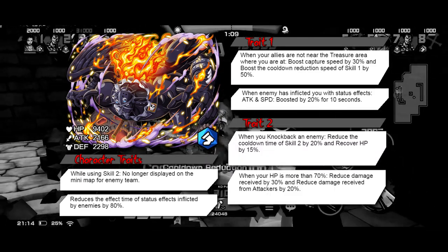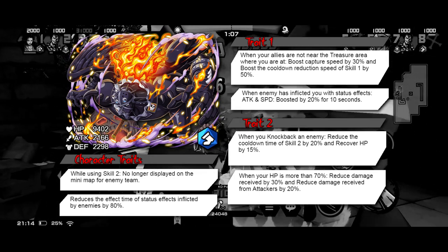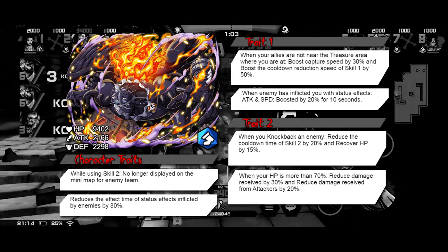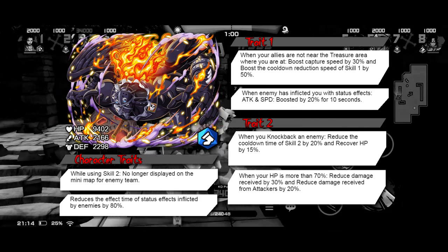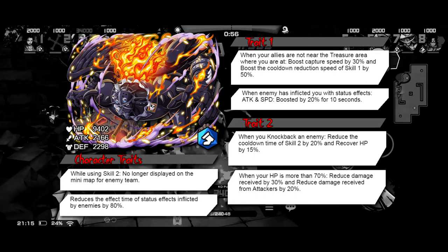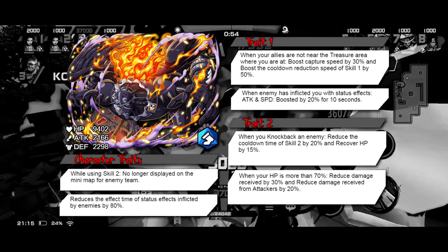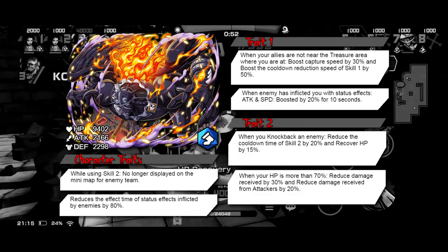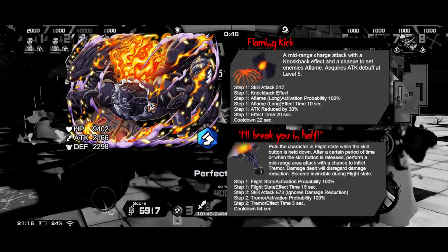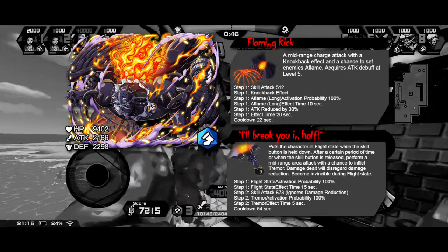For trait two, when he knocks back an enemy he'll reduce the cooldown time of Skill 2 and recover HP, so Skill 1 is going to be his main way to heal and start flying again. Then when his HP is more than 70%, he'll reduce damage received — and even more if he's fighting an attacker.